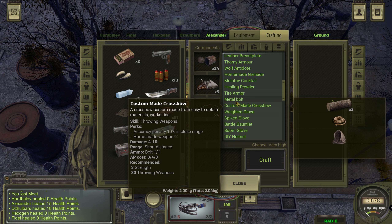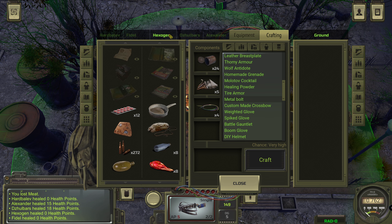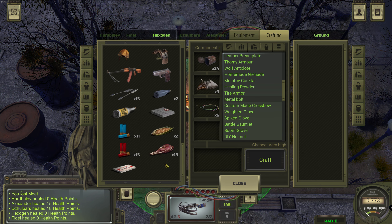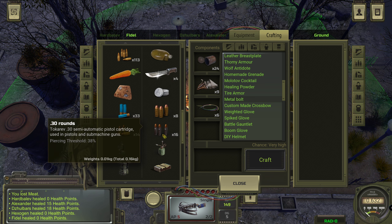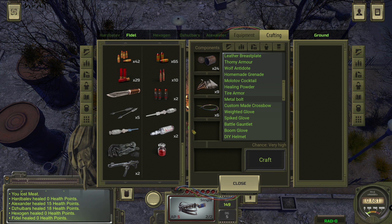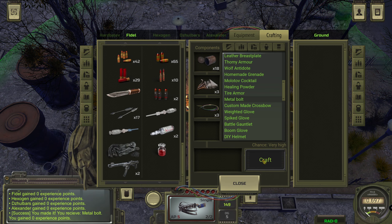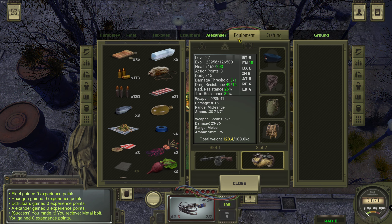Making metal bolts. Alexander, Hexogen. Why does Hexogen have 15? Because we can't carry anymore. We have four sharp knives now - that reduces our load significantly. Let's make some bolts - good, very good. And Alexander gets the stuff.